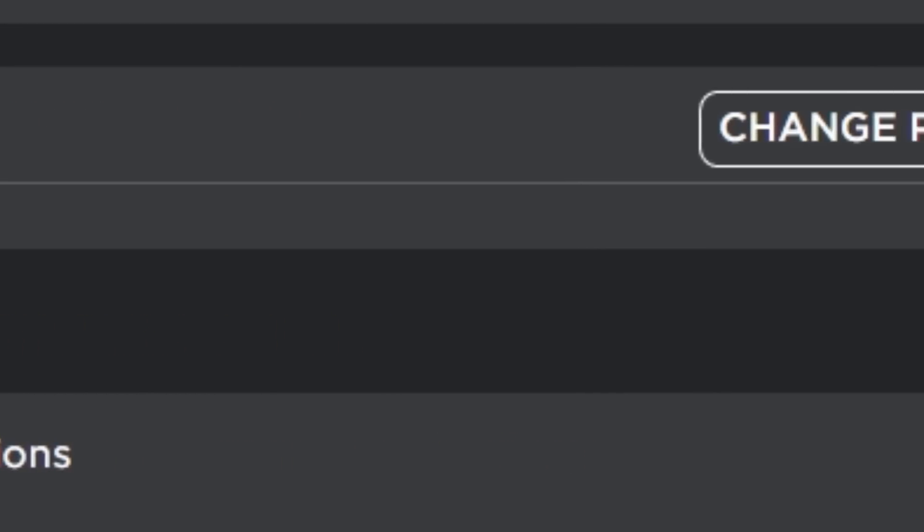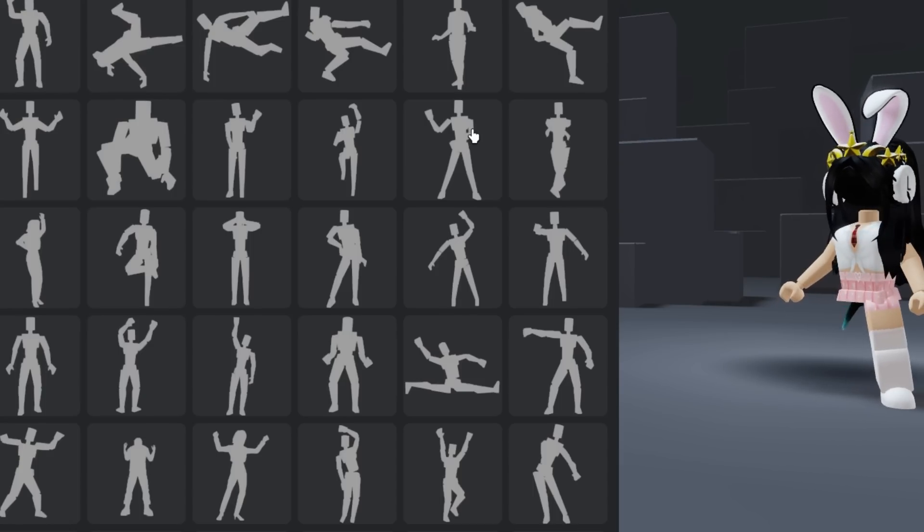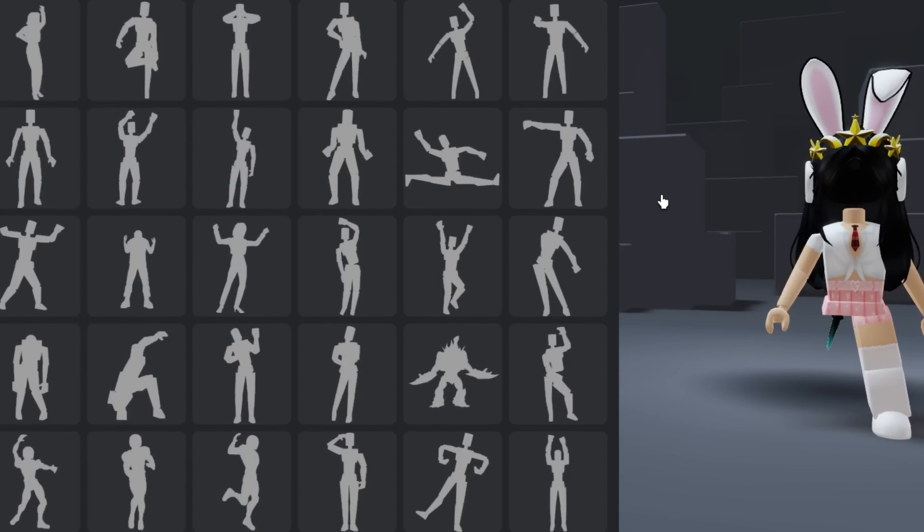Click it and it will bring you here. Once you're here, pick any emote — make sure you pick one that can work properly for your profile picture.